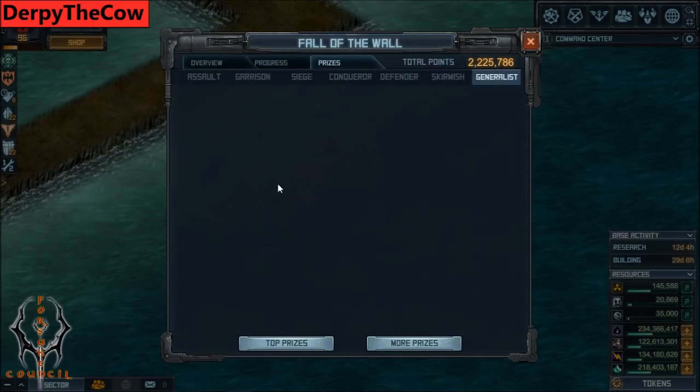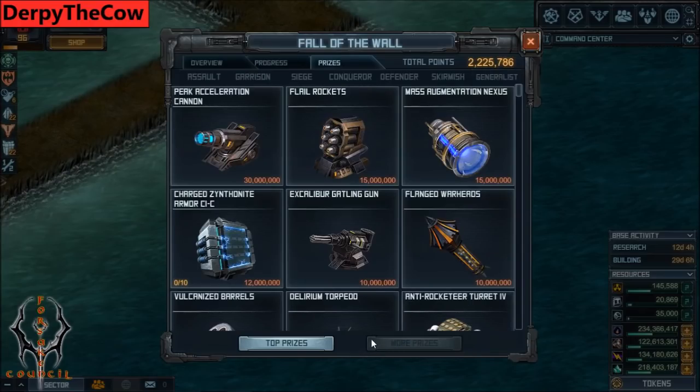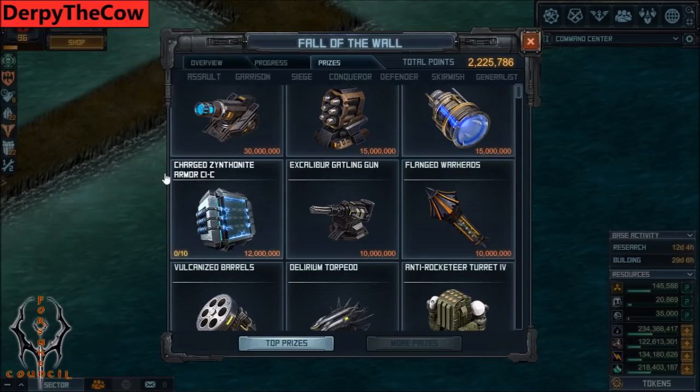General's tab - there's nothing offered, which really annoys me. I'd like to see the Zelos, but I understand it is in low tier of the FM so most players should be able to get that. Moving on to the More Prizes tab - here's the Peak Accelerator Cannon, goes with the Buccaneer. Get that if you want to participate in the next raid cycle. It's like a pack but it has way more damage - the numbers are super cool. Flail Rockets for PvE stuff. Mass Argumentation Nexus is good - that's an option for another special on the Buccaneer.